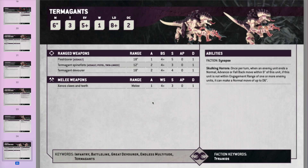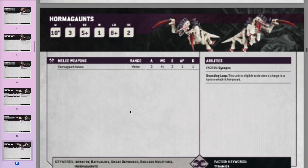Termagants are basically the same — Fleshborers no longer have AP, which makes more sense. Their ability is very nice: once per turn when an enemy unit moves, advances, or falls back within 9 inches of them, you can move this unit D6 inches. It's like a moving roadblock of Termagants — constantly repositioning during your opponent's movement phase to move-block them can be a real pain.